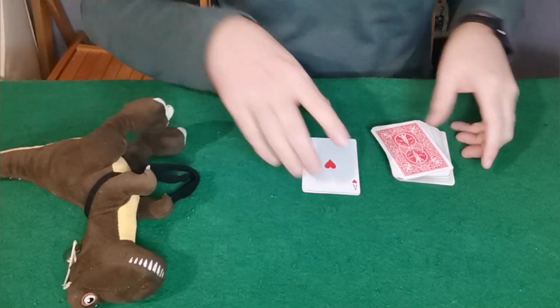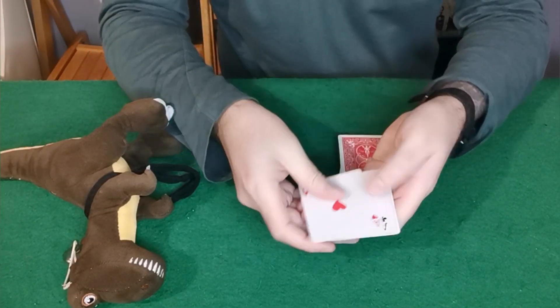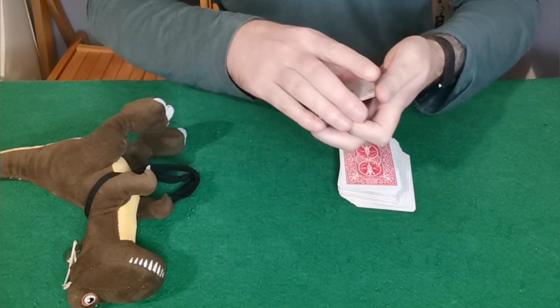This is Marta Legend and Theodore with the Magic Mascot, back with a cool easy Aces production card trick. For today's trick, you start with the four Aces face up and face down, followed by three random cards.